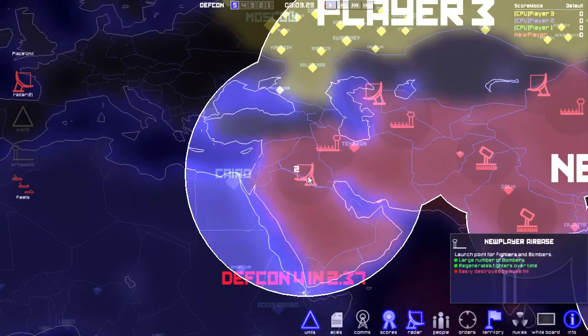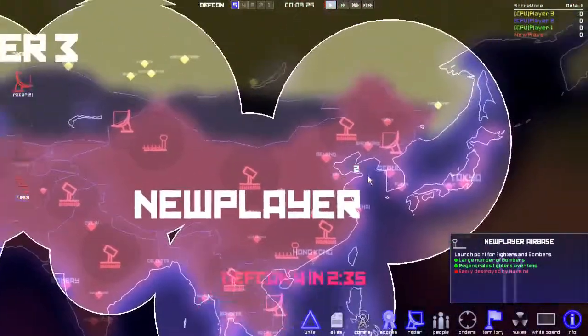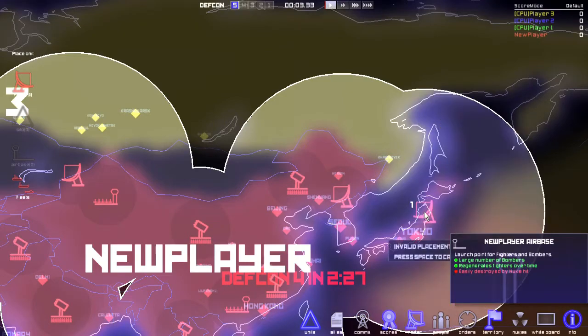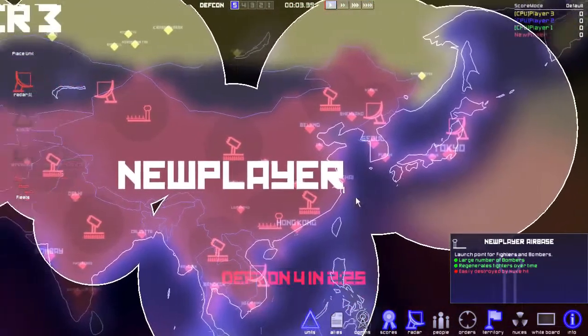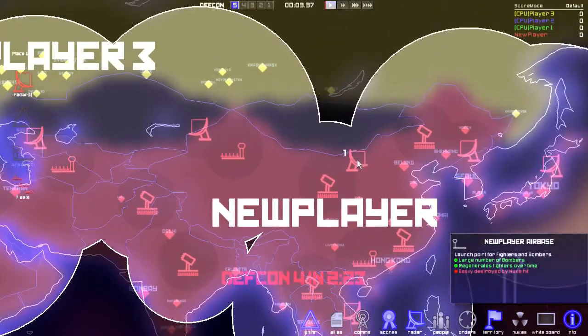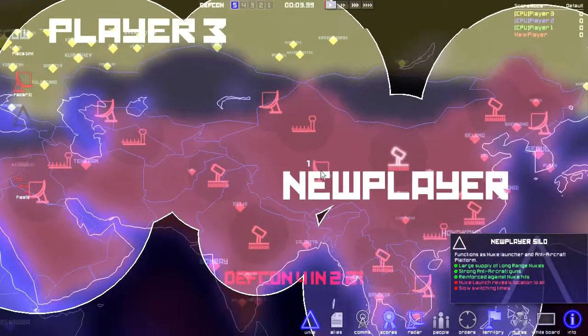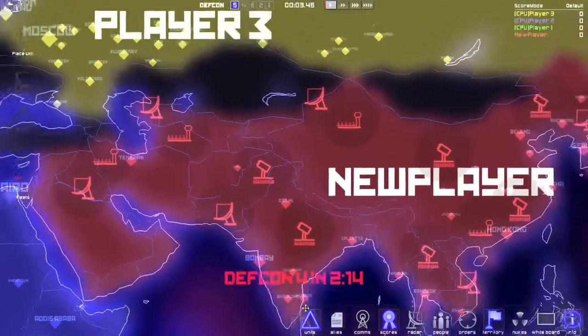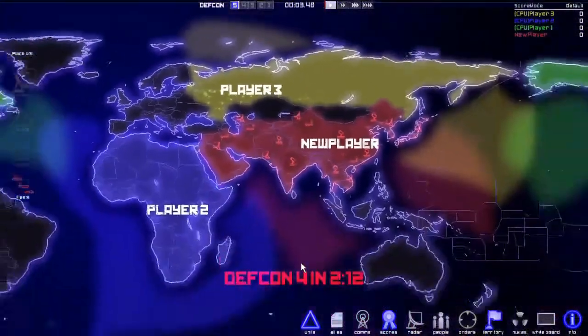We'll put one over here because air bases can also help shoot down things that are coming. Radar helps you actually see, so you definitely want radar in key positions so you can see incoming nukes and shoot them down with time to spare. I feel like my enemy is going to be yellow — which is Russia. We're going to be at DEFCON 4 in two minutes.